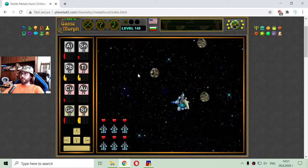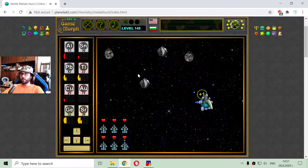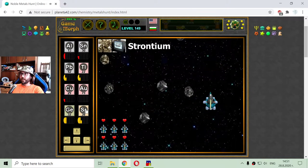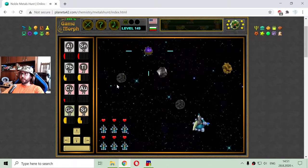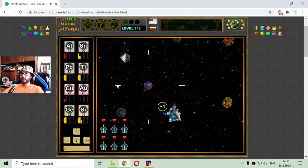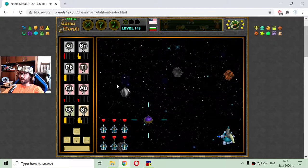Now this is strontium and germanium — strontium, germanium. Here is the tin. This is a lead, a few tin. There's the gold and copper.